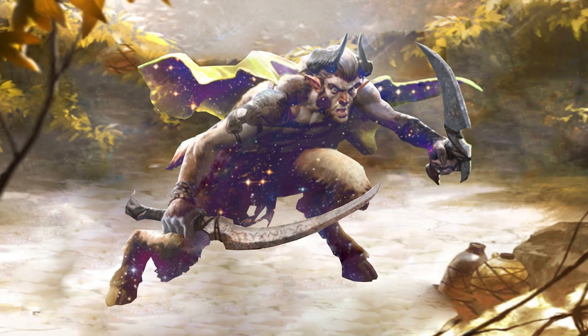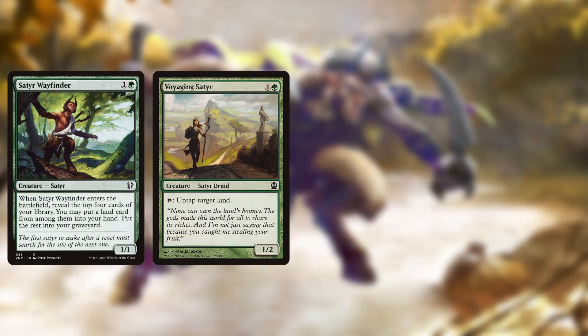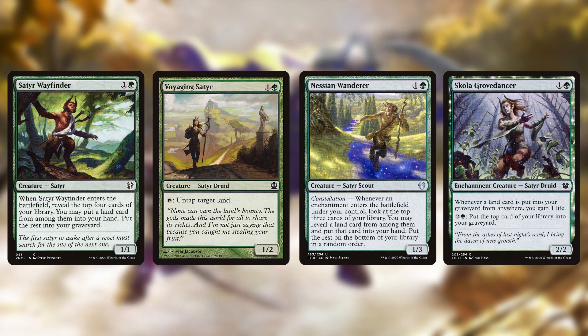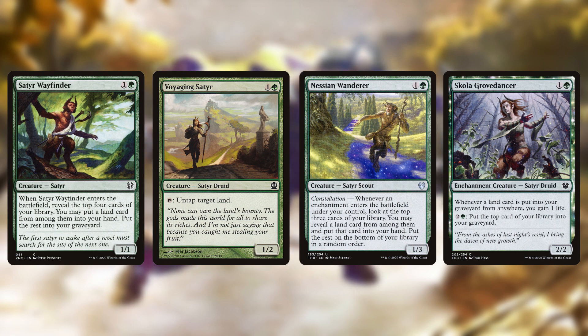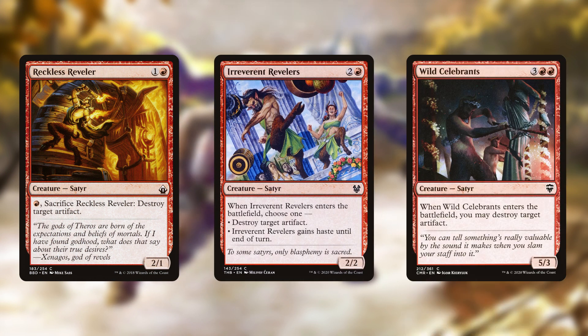Moving on to the creatures, there are several popular Satyrs that do land-related things: Satyr Wayfinder, Voyaging Satyr, Nessian Wanderer, and Scholar of the Lost Trove. This also shows off that several Satyrs are enchantment creatures. While some Satyrs do care about enchantments, there aren't quite enough to actually build around.